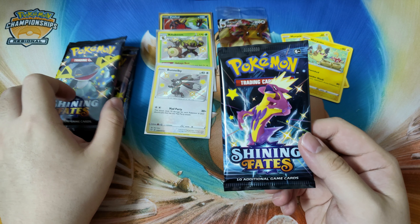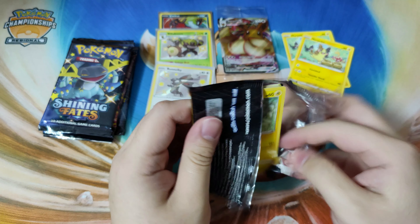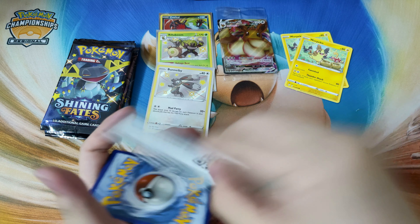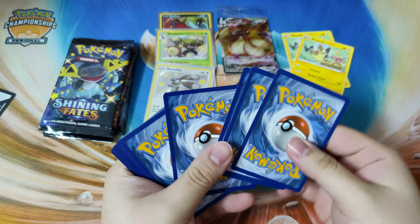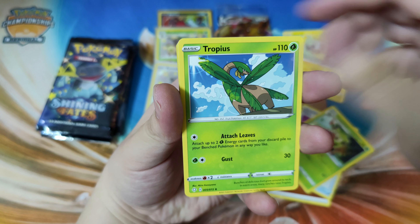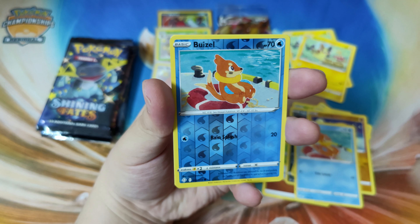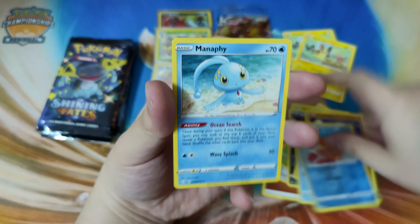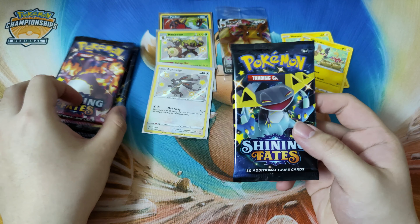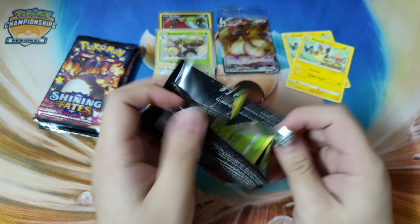Alright, our last five packs — we're halfway done. Let's go. Code card for you all. Starting off with fighting energy, Tower of Darkness, Torchic, Tropius, Shinx, Nickit, Rowlet, Trapinch, Boltund, another Boltund reverse holo, and a Milotic. I'm guessing there should be one more pull — please, one more pull. Or more if you're generous, Shining Fates.